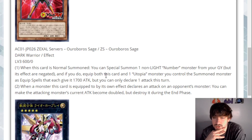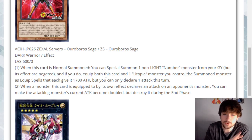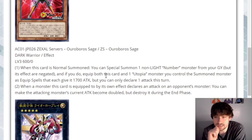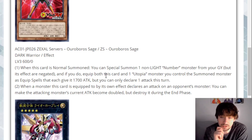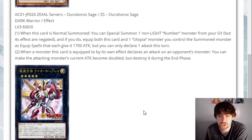When a monster this card is equipped to by its own effect declares an attack on an opponent's monster, you can make the attacking monster's current attack become double, but destroy it during the end phase. So you make something 3400 without their normal attack, then you can attack and double it. It has to declare an attack on an opponent's monster so you're probably still not OTKing, but still pretty interesting for sure.